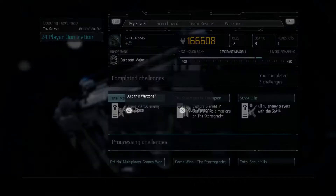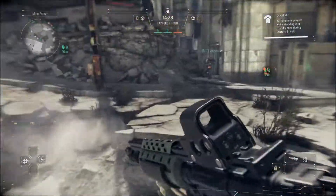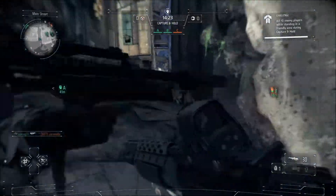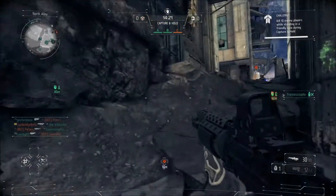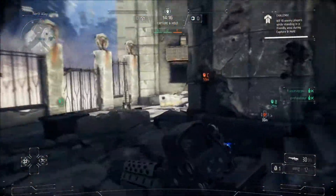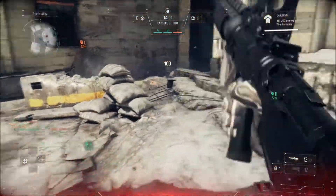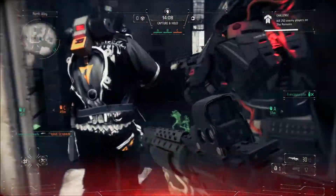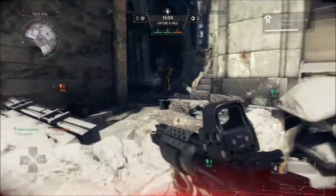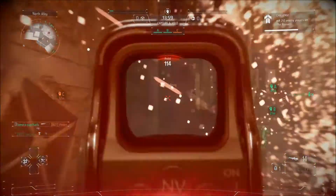I'd like to keep the abilities but make them function only as abilities — for example, the supply box should work like in Battlefield 4, where you don't have to hold circle to pick up ammo. A medkit might be okay. Balance it so you can equip a medkit and an ammo pack, and keep the revive system from Shadow Fall because I really like it — but get rid of turrets.